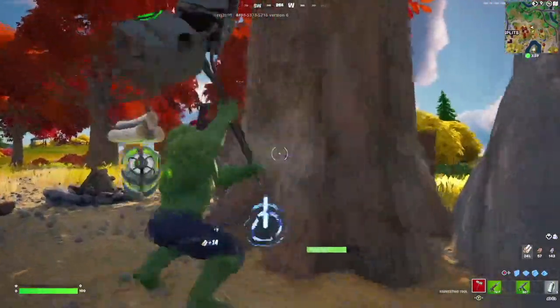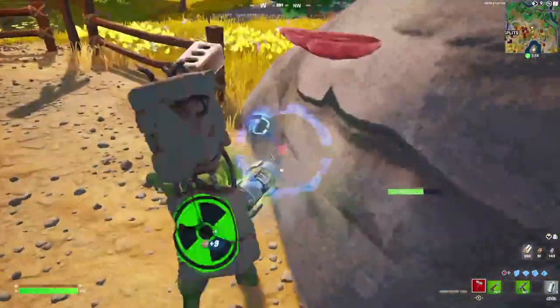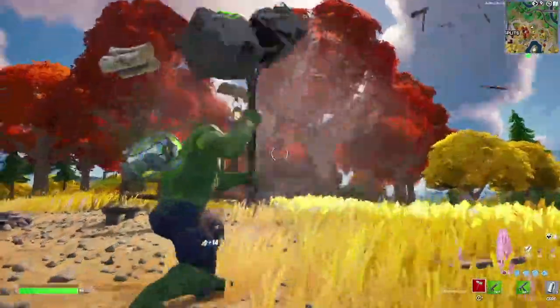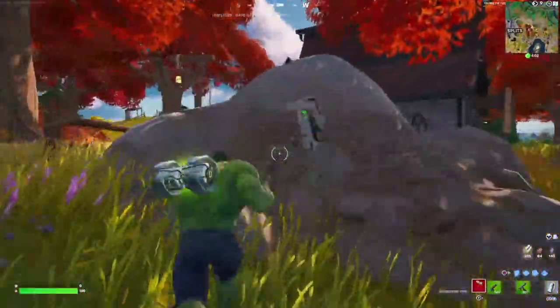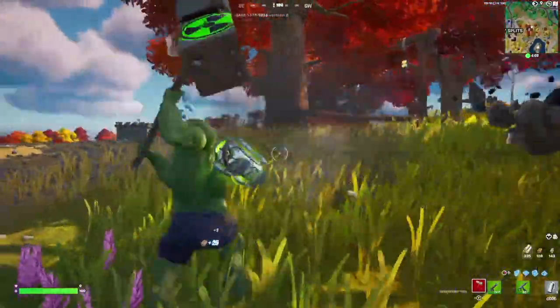I think they made him shorter because he is a little bit bulkier than most skins, and with bulkier skins when they're taller it does cover more of your ADS whenever you are aiming with your gun. So I think that's the reason they did it. The skin itself is cool for what it is — Hulk is an iconic outfit, a very amazing character, and I think they did an amazing job with it.